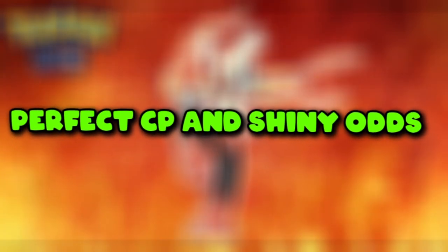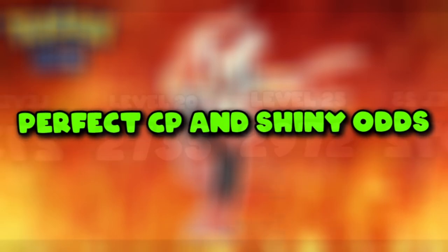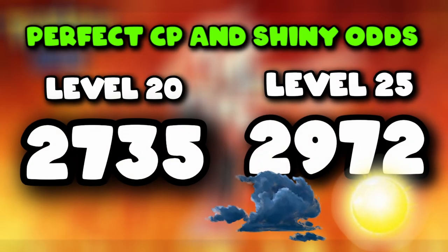While you can't catch a perfect Mega Blaziken directly, you can obtain a powerful Blaziken and Mega Evolve it. Here are the CP values for a perfect Blaziken: at level 20 with no weather boost its CP is 2377, and at level 25 with a cloudy or sunny weather boost its CP is 2972.